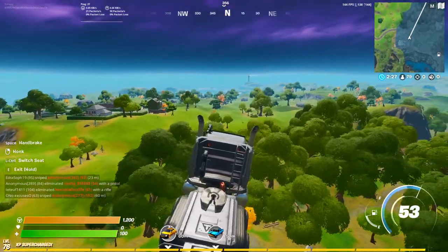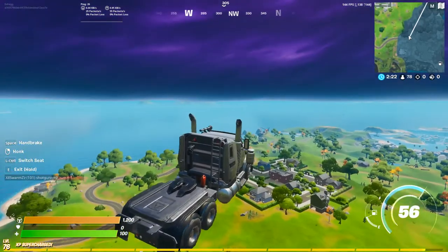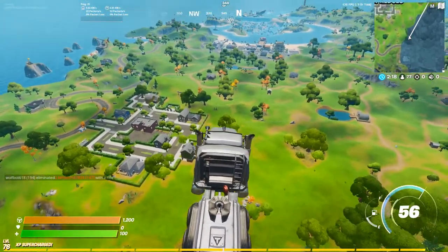So guys, this is really OP and I really hope you guys like it. As you can see, my car is a little bit tilted to the side — that's because my gas can is a little bit on the side. You can always move it around.